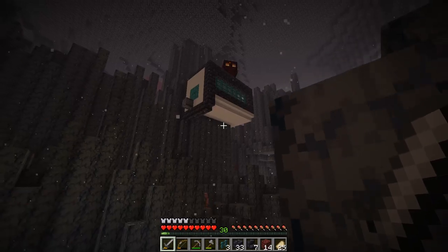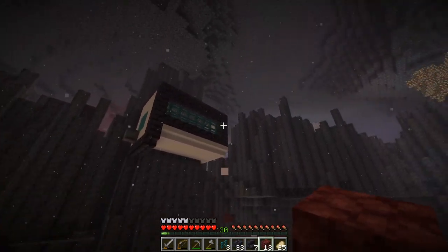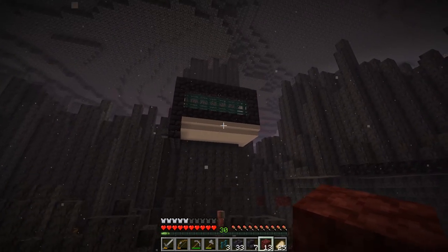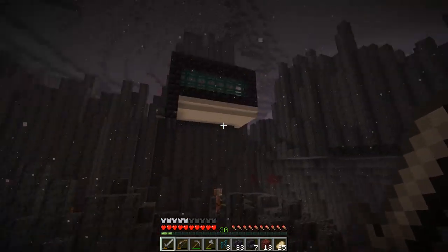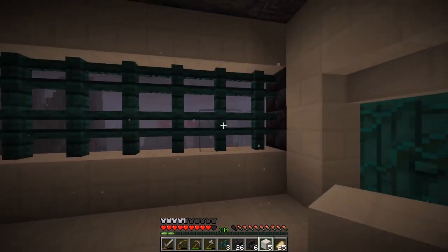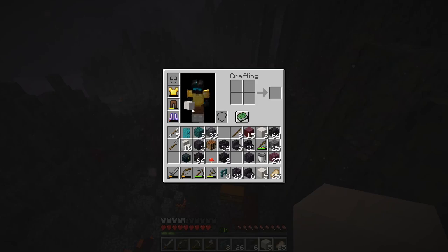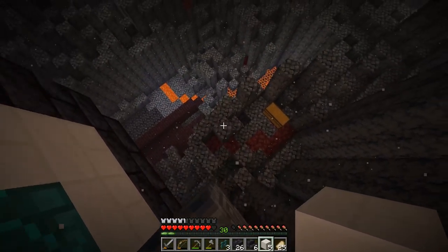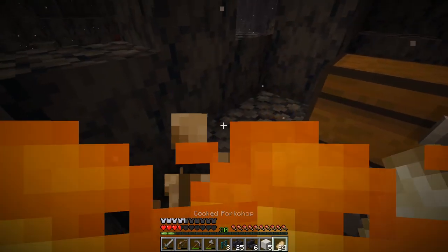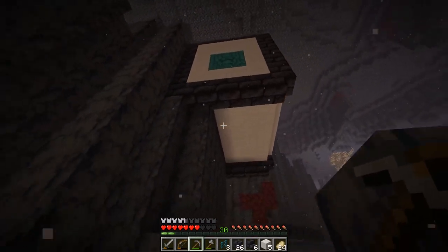Looking at this from below, it doesn't look too bad — it doesn't look great either, I will have to admit. I definitely need to do that on the other side as well. There's just way too little white in that. That is a lot better — I'm pretty sure it's going to look a lot better from the outside as well. I think that's definitely better — that right there is a good improvement. Also as you can see, my armor is getting quite the beating, and soon my golden chest plate will be done for as well.